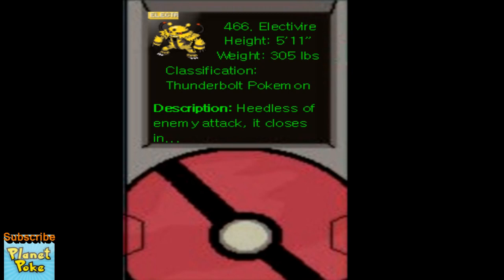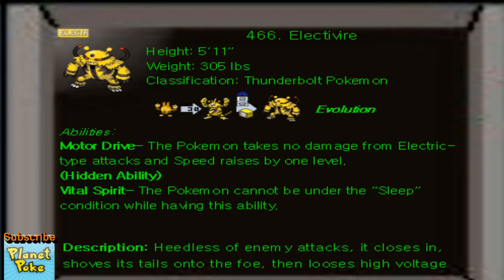Electivire. Electivire is one of my favorites of the metagame. He was probably the best evolution in the 4th gen of Pokemon that didn't have an evolution. Let me just specify, because I'm going to get a lot of angry comments saying, what about Garchomp? He was awesome. I understand. But of Pokemon that didn't have evolutions, like Tangela, Magmar, and Electabuzz, Electivire is one of my favorites.